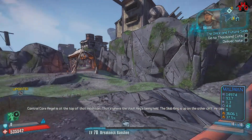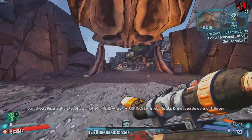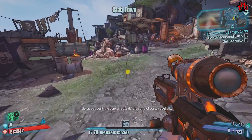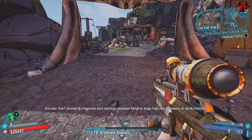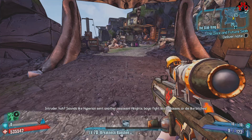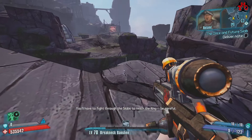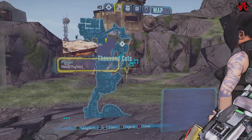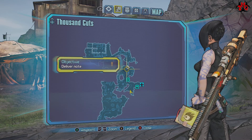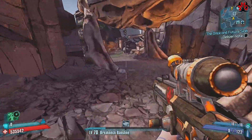Control Core Angel is at the top of that mountain — that's where the vault key is being held. The Slab King is up on the other cliff — he can help us get past the bunker outside the control core. Intruder! Fight like badasses or die like bitches! You'll have to fight through the slabs to reach the king. Be careful. I'm thinking bonzo run — we've got Breakneck Banshee and Fleet. I think we can make it.